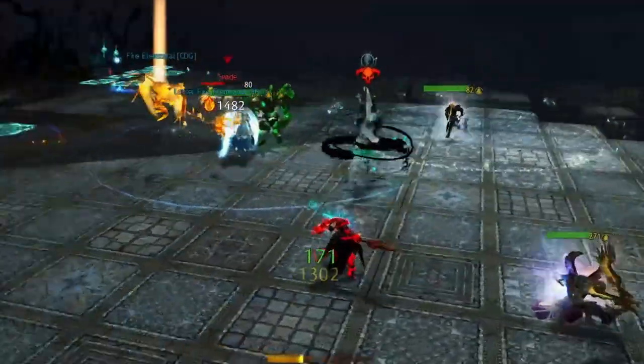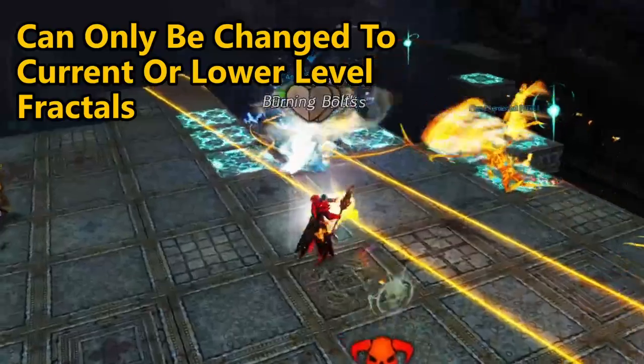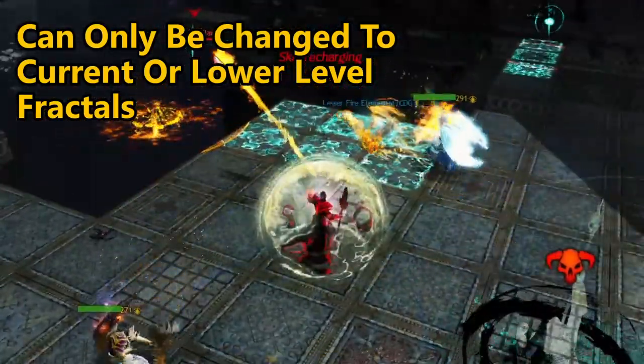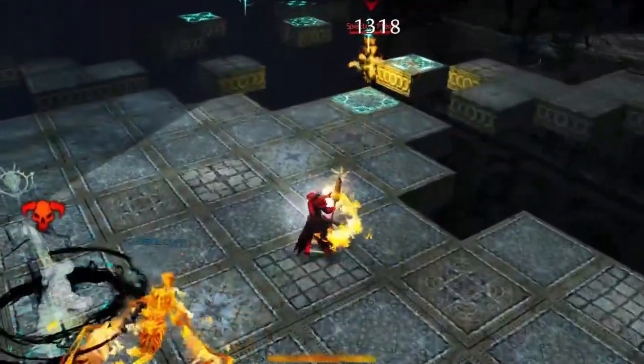The Fractal of the Mist lobby is created by whoever enters the lobby first, but it can be adjusted to scale up and down depending on which fractal they wish to complete. This means if you are a fractal level 100 and want to take it down to level 5 for a friend, you can.